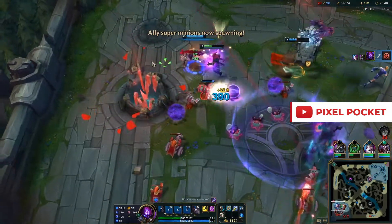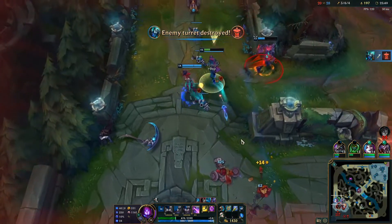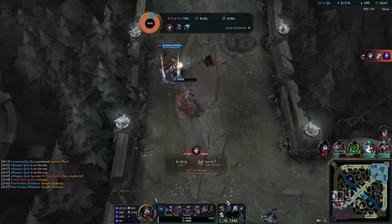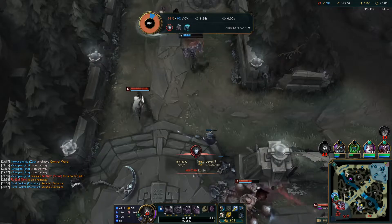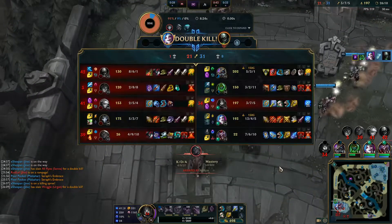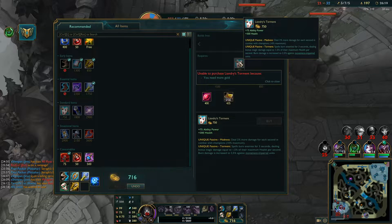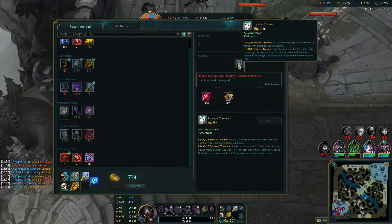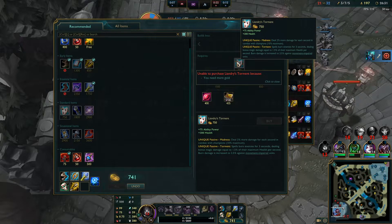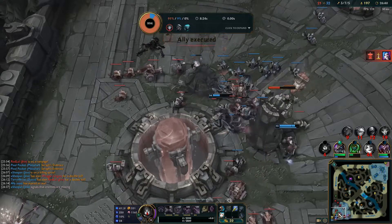Tip number two: your Q and your ult will reapply the stacks of Malefic Visions. This means that when attacking Drake, Baron, or even champions over an extended DPS period, you need to use your Q as late as possible in order to reapply those E stacks and get the longest period of DPS. Of course, if your Q silence is needed for defensive purposes, prioritize that over DPS — but if you're safe or attacking Dragon or Baron, using Q as late as you can during Malefic Visions maximizes damage output. You can also use this during wave clear to reset a Malefic Visions that won't expire before the target dies.